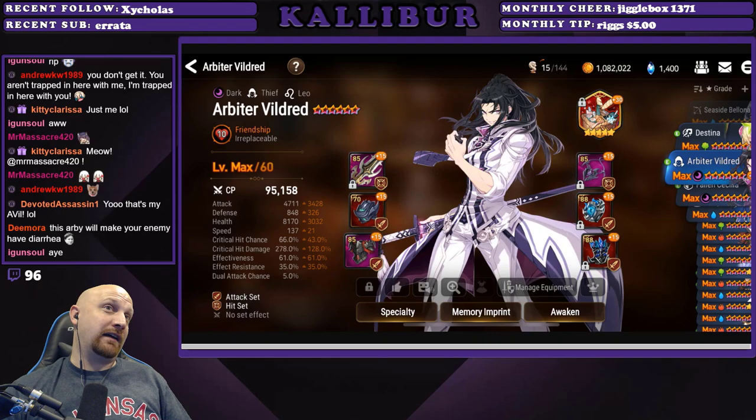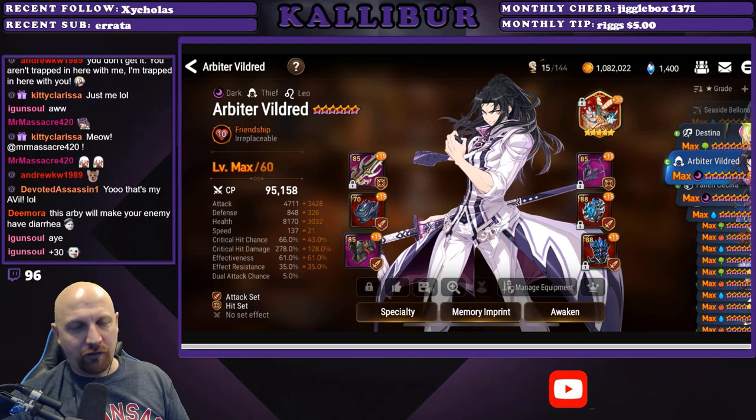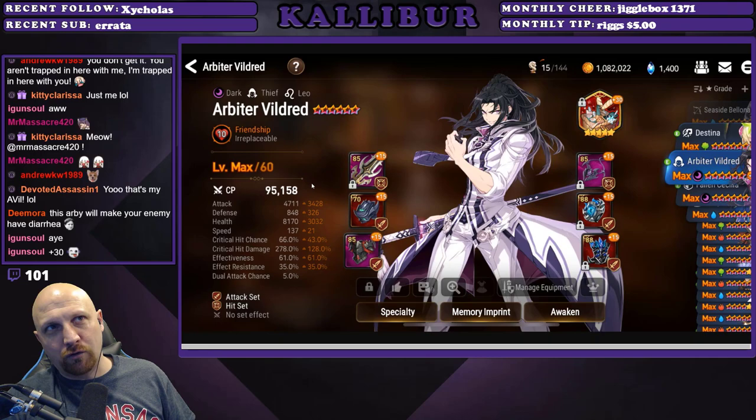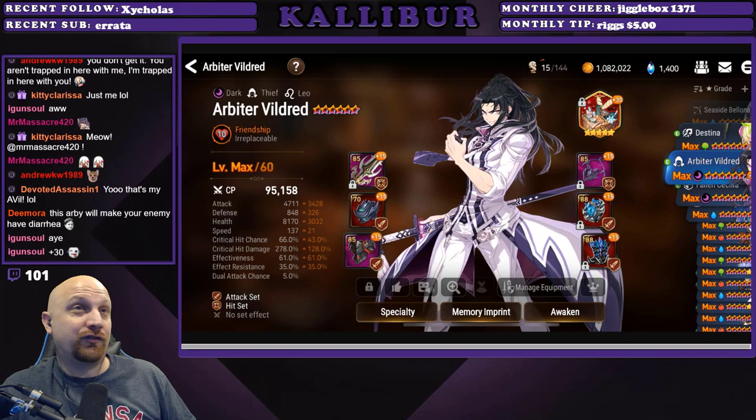Rocking 95k CP, attack set and hit set, with 4700 attack — this guy's going to be doing damage. 137 speed, he's slow as a turtle but he's a one-and-done character. 66% critical hit chance and 278 critical hit damage with 61 effectiveness. I love seeing that 4700 attack combined with 278 critical hit damage — you're cleaving people down real good. Nice flex man!